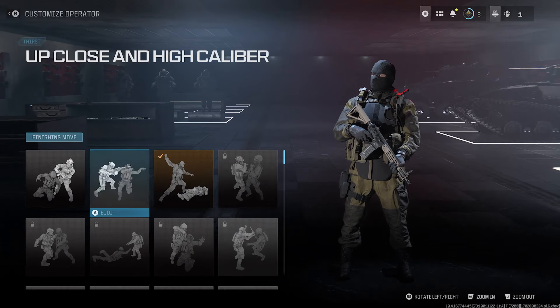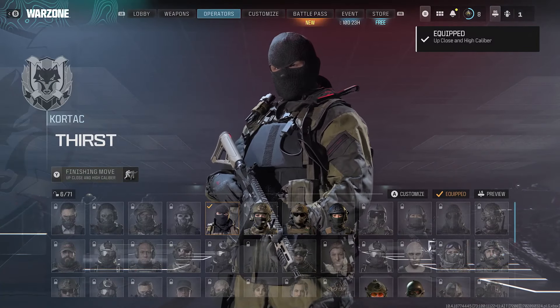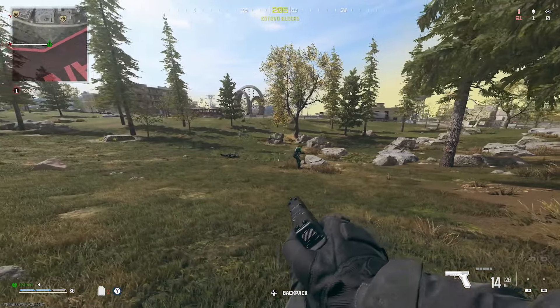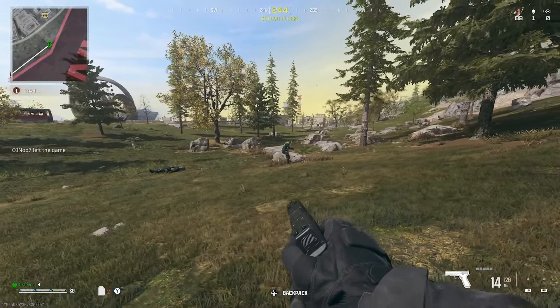Go ahead and select the one that you want. I'm going to press A on this one, for example. Then what you want to do is actually just join a game so we can test it. If you ever want to practice this, just join a solo game — oftentimes there'll be AFK players after the plane drops them off at the end.